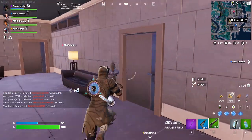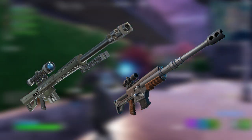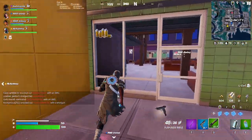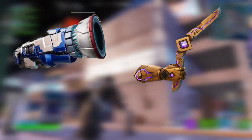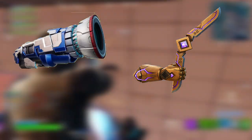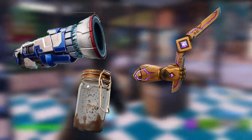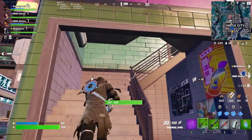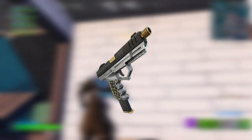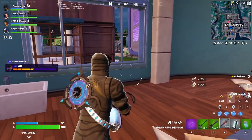For long-range weapons, we have the Heavy Sniper and the new Thermal DMR. For miscellaneous items — those that don't fit under a specific category — we have the Cybertron Cannon, which is the new Transformers Crossover Mythic; the Kinetic Boomerang, the newest kinetic item; the Wild Wasp Jar, a new insect that has invaded the map; and the Firefly Jar carried over from last season. Finally, the pistol category is just the Tactical Pistol at launch — I believe a new pistol will come later in the season.